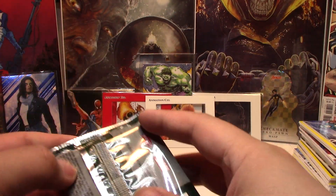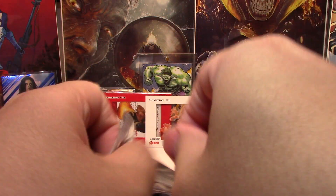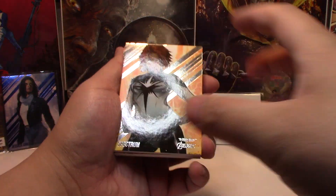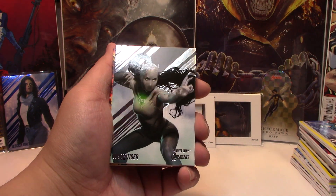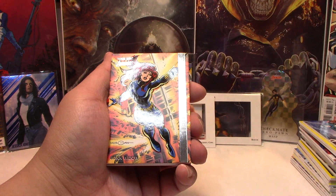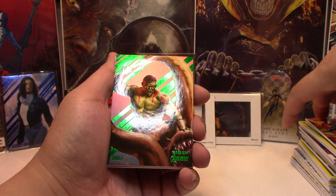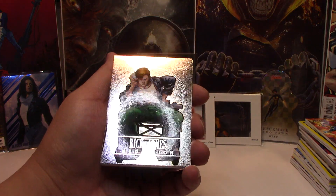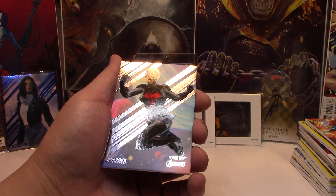And the last pack of the box — starting with Spectrum, White Tiger, Silver Age Black Widow, Green Parallel Drax, and a Medallion base of Rick Jones, and Smasher.